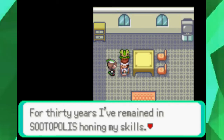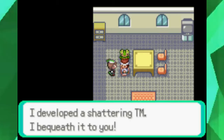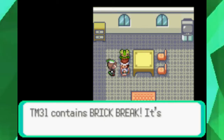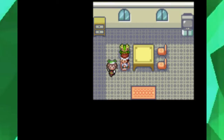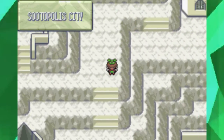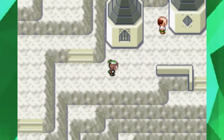'For 30 years I've remained in Sootopolis honing my skills. I developed a shattering TM — I bequeath it to you! I just know somehow you'll be entrusted with this.' So yeah, he gives us the TM for Brick Break. You definitely do not want to miss that because Brick Break is one of the better Fighting-type moves.